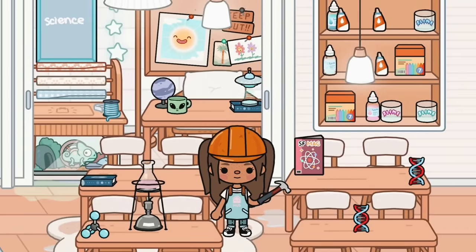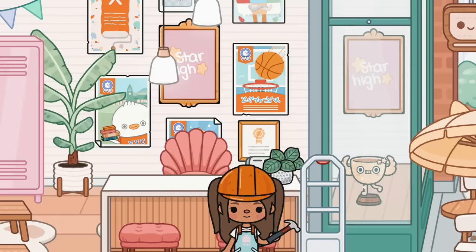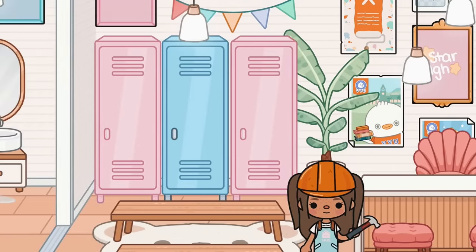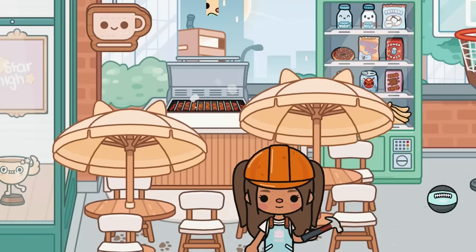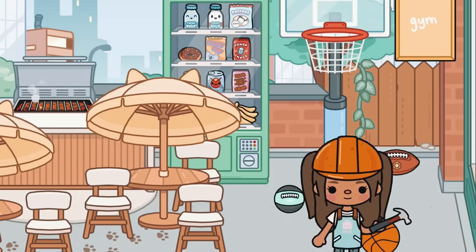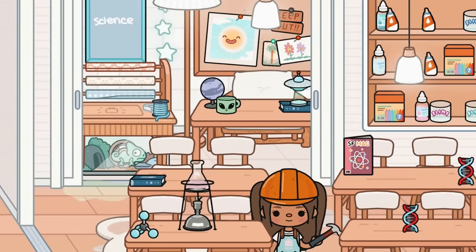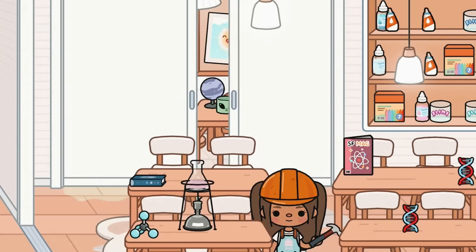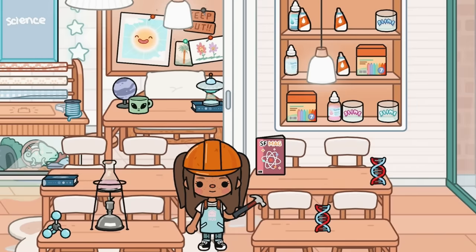Well guys, that's going to be it for today's build! Let's look at everything we did. From the entrance we have the Star High sign, then the principal's office and main entrance, and lockers. This way are the restrooms, over here is the cafeteria and gym, in here is math class which also doubles as English, and in here is science class with a little door for the teacher's privacy. I really hope you guys enjoyed - if you try out my idea and build a school, let me know, and tag me in your video! See you guys next time, bye!